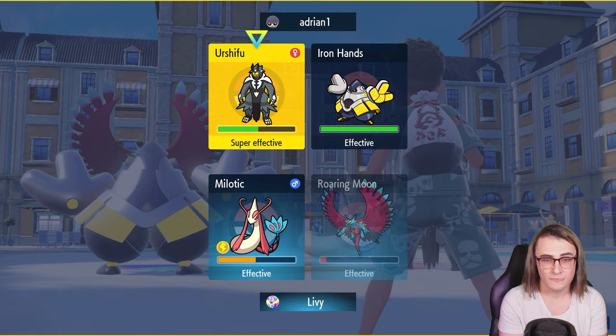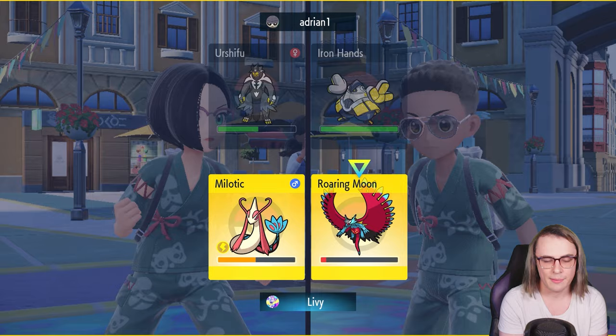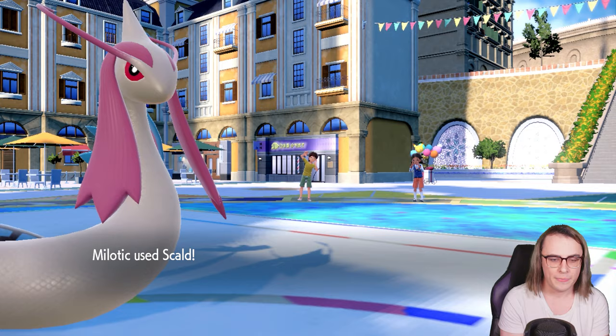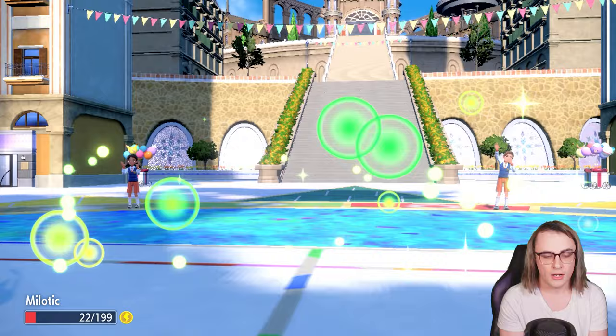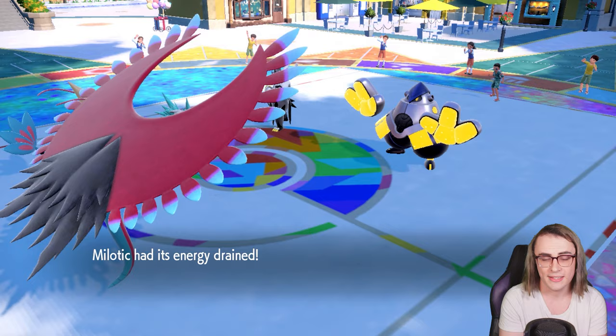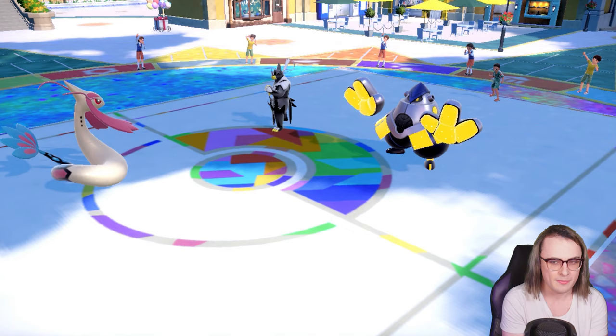We'll go for another Scald into Urshifu and Tailwind this turn — actually I could go for Acrobatics and claim my kill. I think Tailwind is my make-or-break here, so I'll go for it. I know I can claim the Urshifu kill but I'd rather not just yet since it's not too much of a threat. Scald does a ton of damage — can we get a burn? No. Milotic actually tanks that anyway. So they'll be able to pick one Pokemon guaranteed with Iron Hands, but it's only one. If they pick Milotic that's great, and if they pick Roaring Moon that's also fine — Moon going down is probably better for me. Milotic only hurts if it gets fully paired up.